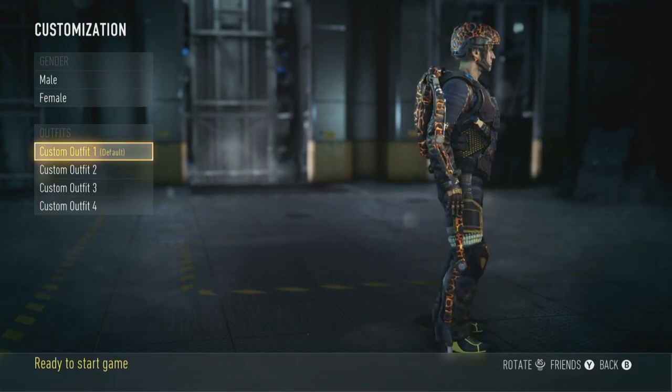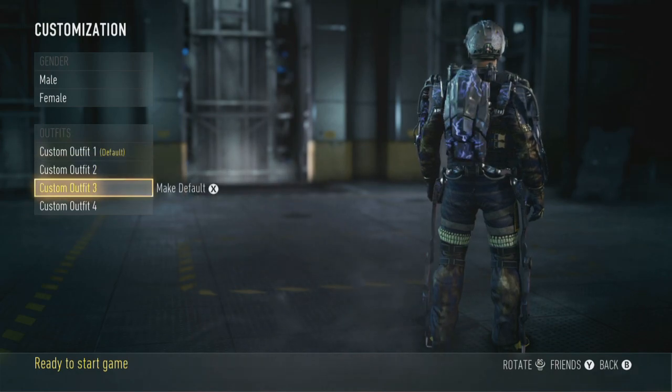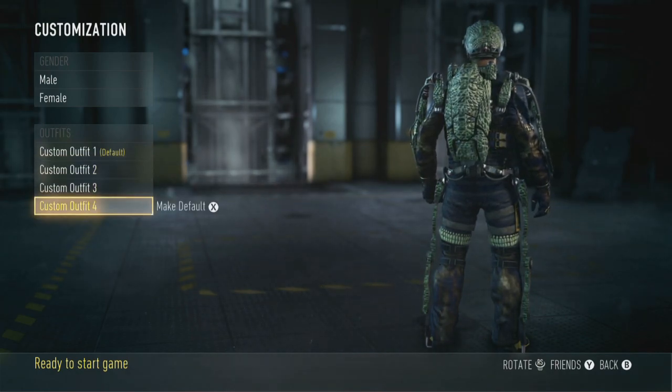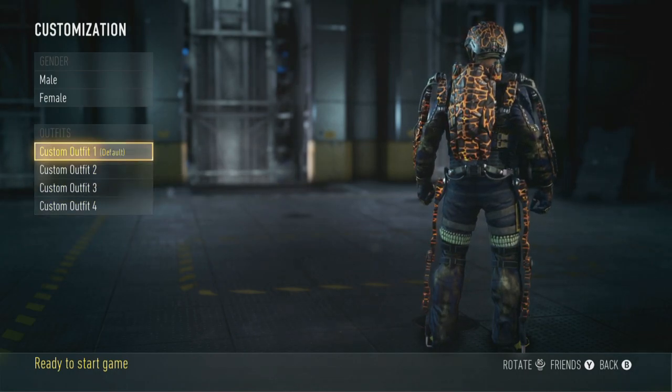Now, these micro DLCs have been released. You've got the Magma Exosuit, the Nano Exosuit, and the Lightning. You also have the Crocodile Dundee one and the Steampunk one, but I don't want to focus on those for now — I want to focus on these three.